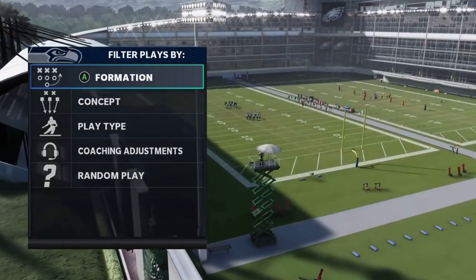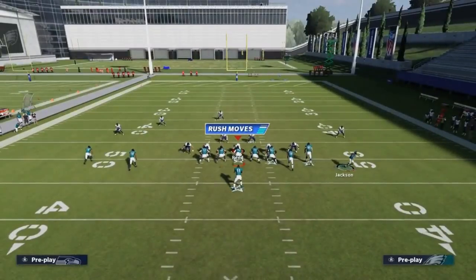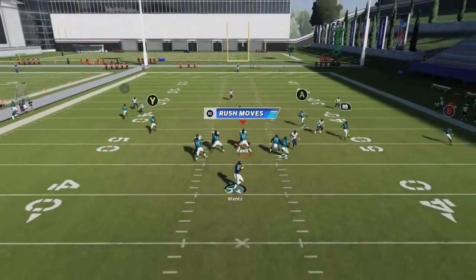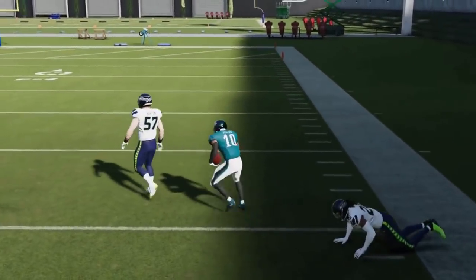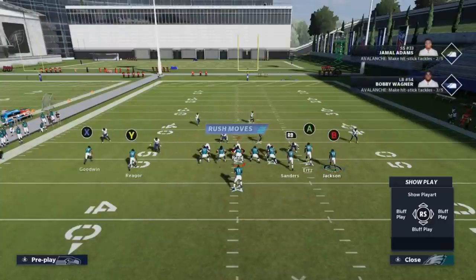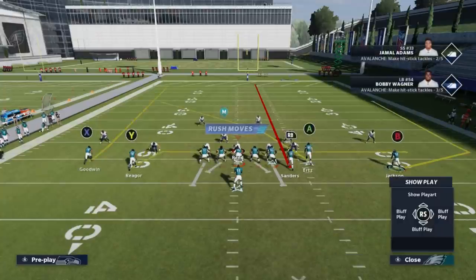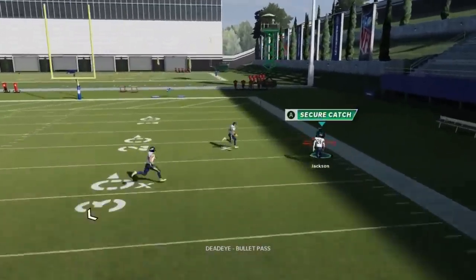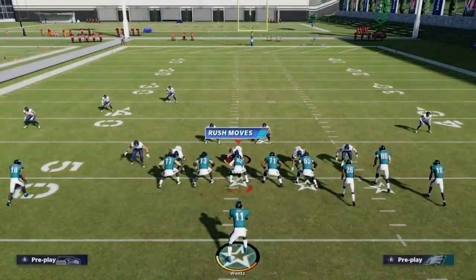Next up, we have the Bunch Verticals. Against cover three, motioning this guy out — the running back will get open in the seam and the B route will get open outside if you want to bullet and pass lead to the boundary. Against cover two, streak the RB route. Typically you want to drag the Y route because that's going to help with the cover two cornerback, but you're really just waiting for the B route to get outside. Bullet, pass lead, safe catch — and you've got a big play against cover two.